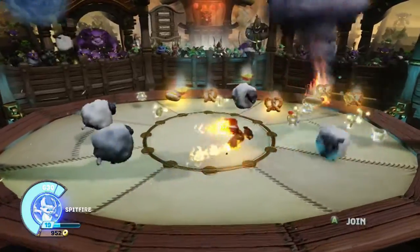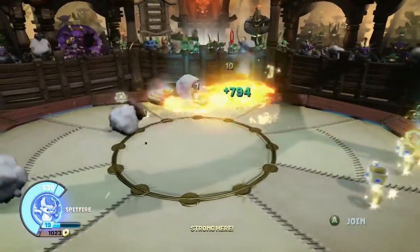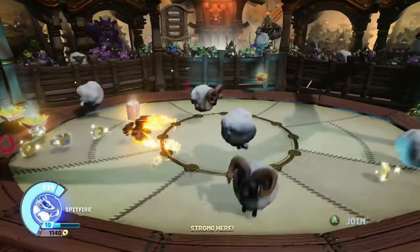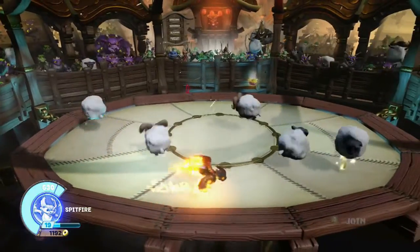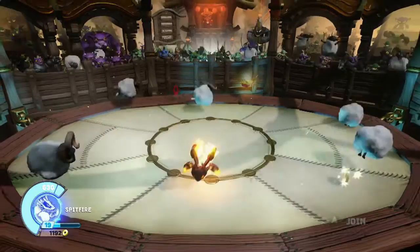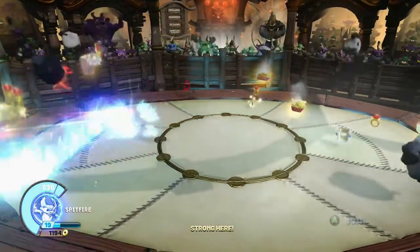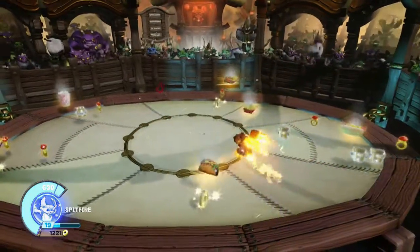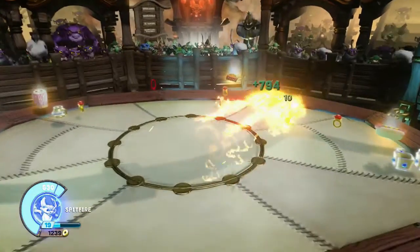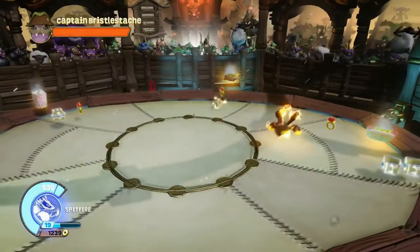The Flame Fury upgrade allows you to charge up your dash attack. If you hold the Attack 2 button for a bit, he turns blue, then dashes back and forth very quickly — you can almost not even see him do it. Sometimes he goes in different directions. My only problem with this attack is you can't really control where it's going to go. I think it's just easier to hit Attack 2 a couple more times and go in the direction you want.